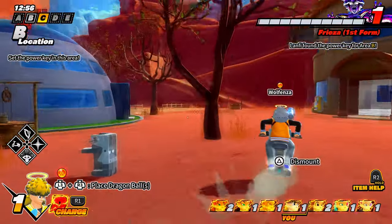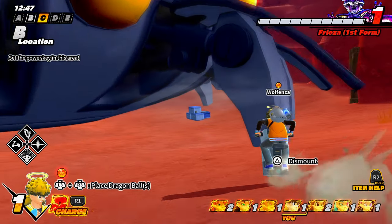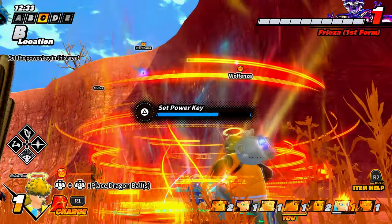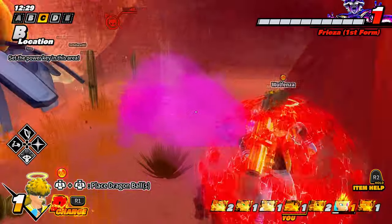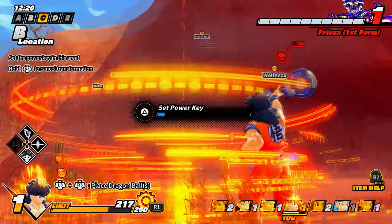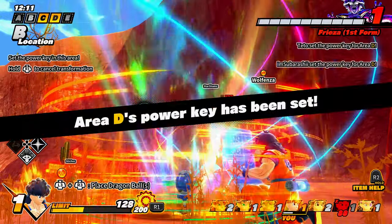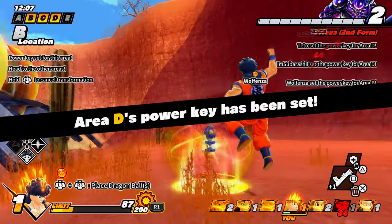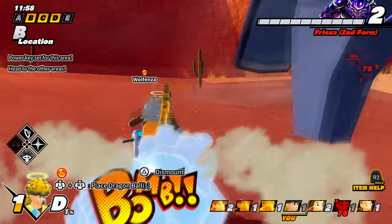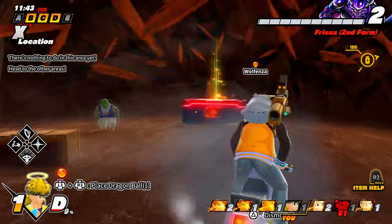Never mind, they got the key in B — nice. It's over here by Frieza's ship on the other side. I play this map so much I know where all the survivor key placements are. Don't bring him over here, I'm slotting the key! Oh my god, I'm slotting the key — why would you do that? I gotta hurry up and slot it because he knows where this is.